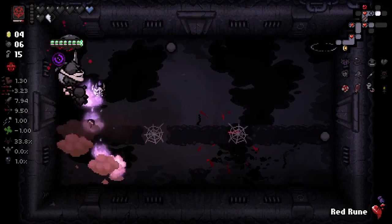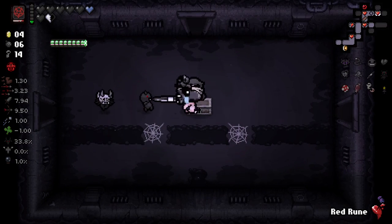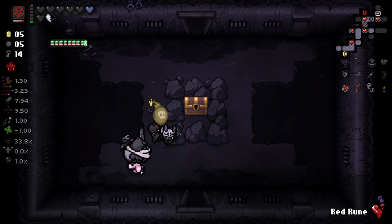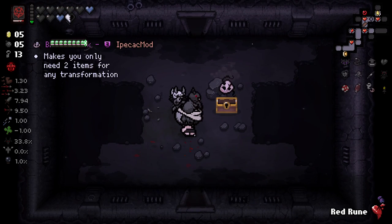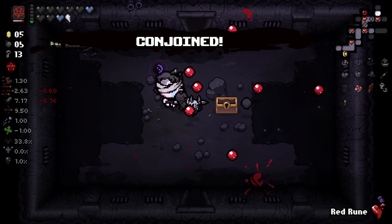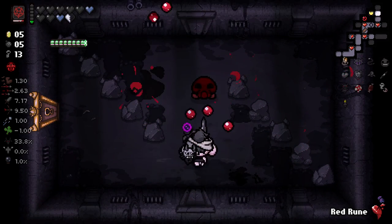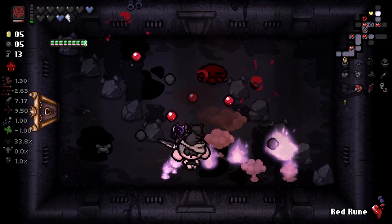Basically what we've got to do is stand near an enemy, and for as long as we have the heart — which I believe is a heart that overlaps another, so we have to get hit twice before we lose it — it's going to spawn ghosts when near things, which is pretty good. That's also very good. We could end up getting a transformation here. We got Conjoined — very nice. Pretty happy with Conjoined; I think it's a very fun transformation that leads to a lot of synergy.